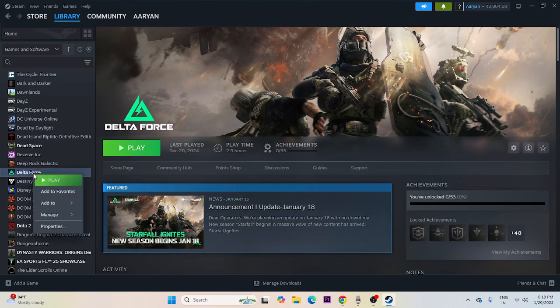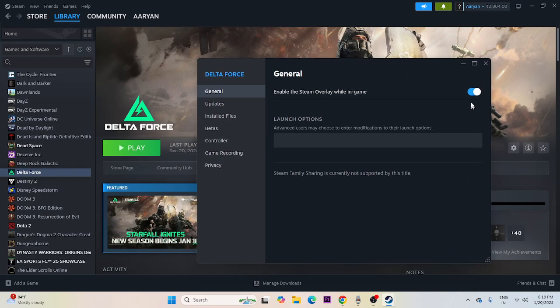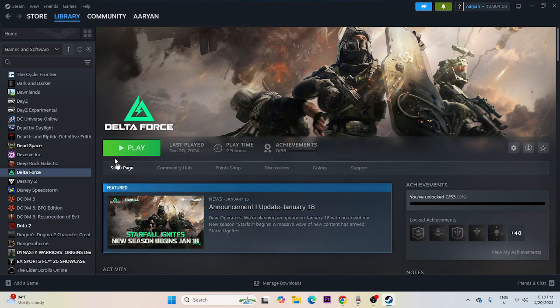Disable the Steam overlay — right-click the game, go to Properties, and turn off 'Enable the Steam overlay while in-game.' Also, try adding launch options: first try -dx11, if that doesn't work try -dx12, then -dx9 or -dx10. If still having trouble, remove all launch option commands and try launching again.